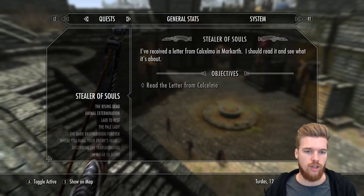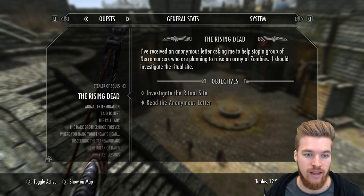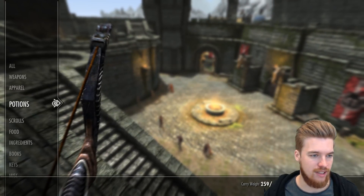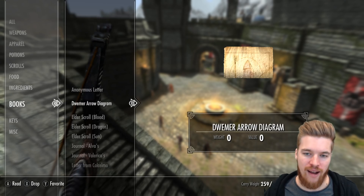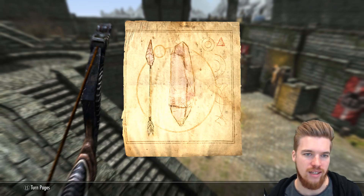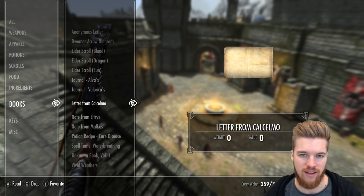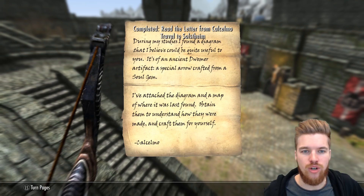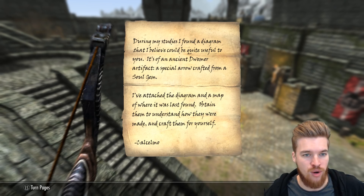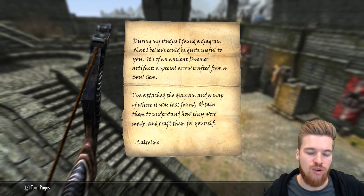Either way, let's go on to the next quest. The last quest to do with these arrows is called Stealer of Souls. I guess this is going to be a Soul Trap arrow, which is interesting because you can already get a bow with a Soul Trap enchantment. Let's go ahead and read this letter that Cacelmo apparently sent me. We've also got the Dwemer arrow diagram, which shows us the Soul Trap arrow, because obviously it's got the Soul Gem and the Soul Gem arrowhead. That looks pretty sick. During my studies I found a diagram that I believe could be quite useful — it's an ancient Dwemer artifact, a special arrow crafted from a Soul Gem.